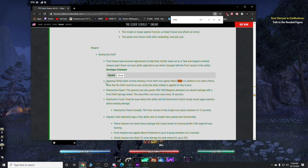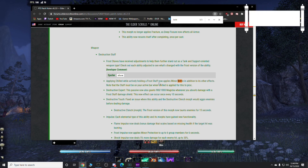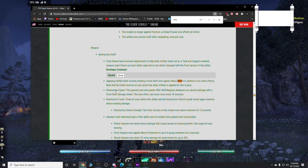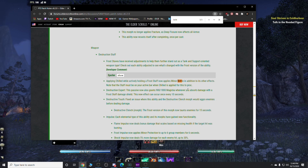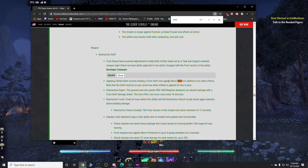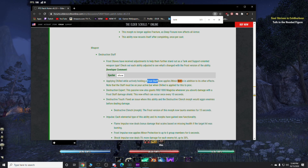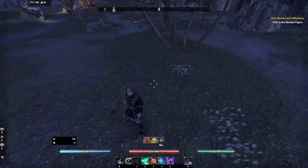Applying Chilled while actively holding a frost staff now applies Minor Brittle in addition to its other effects. Note that the staff must be on your active bar when Chilled is applied for this to proc. To dumb this down even more: to apply Minor Brittle you must have an ice staff equipped and you must be trying to apply a Chilled effect.